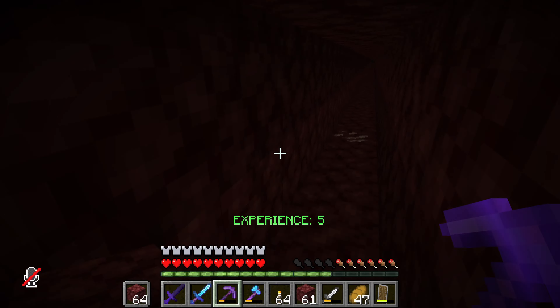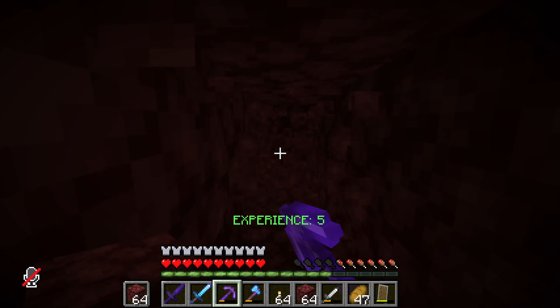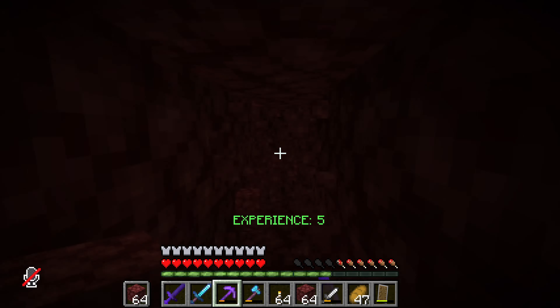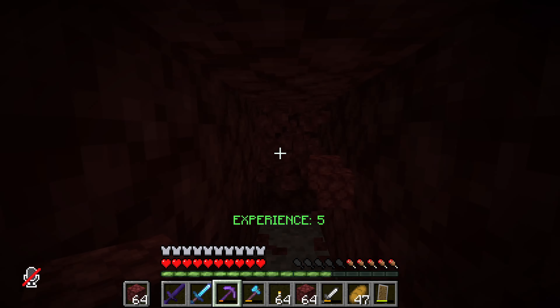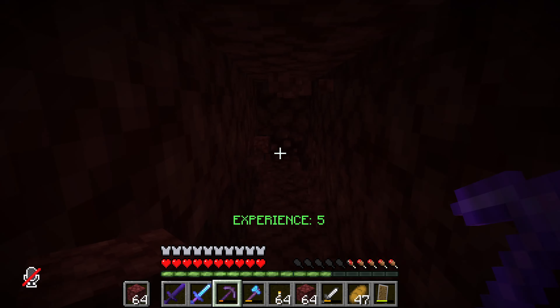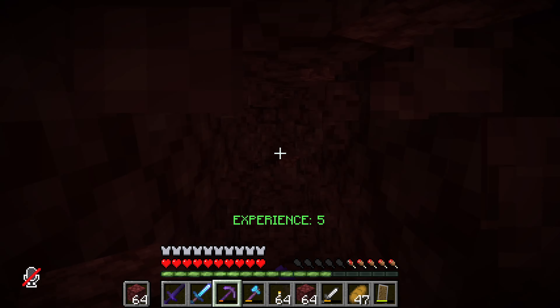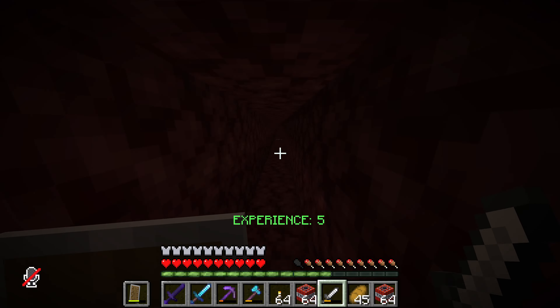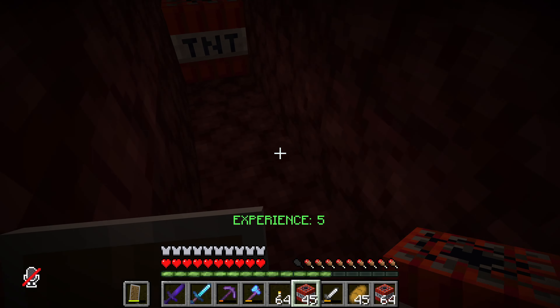Do we need torches? I feel like I probably should have brought torches. Oh my god — is that — dude. We started here and the ancient debris was right here. I should probably get some more experience first. Before, it was 200 — do we have 800 now? Maybe I should put blocks in my offhand in case we run into lava. This is so fast — I'm literally running super fast. Did we find anything? I feel like we're gonna find something and completely miss it. I feel like this is actually a really bad strategy and we're listening to bad advice, but I don't care.